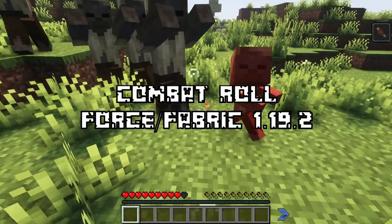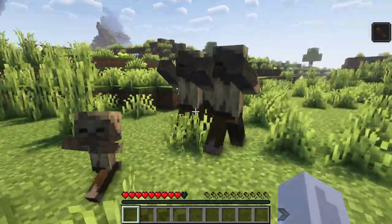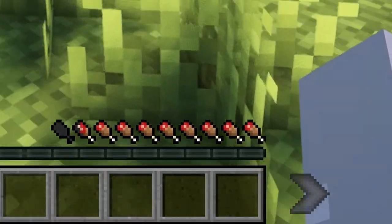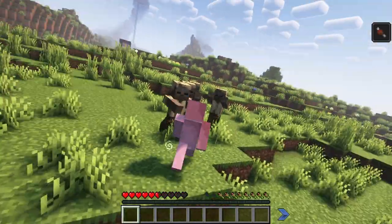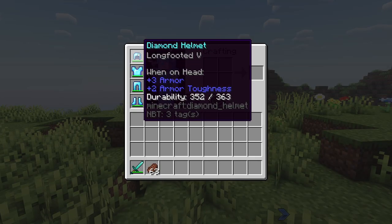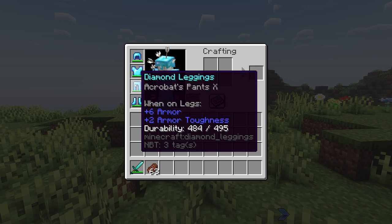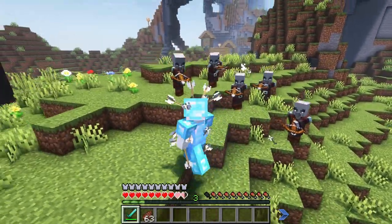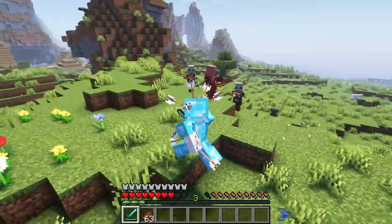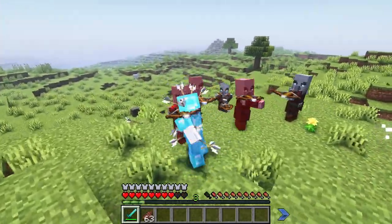After that we have Combat Roll. This mod simply adds a dodge button for the player to use. You can use this once every few seconds and there is a pretty nice animation for the dodge rolls. There are a few enchantments that you can add to your equipment to lower the cooldown and to improve your dodge. It's worth noting that this mod is made by the same developer who made the Better Combat mod, so these two mods are basically compatible and even meant to be used together.